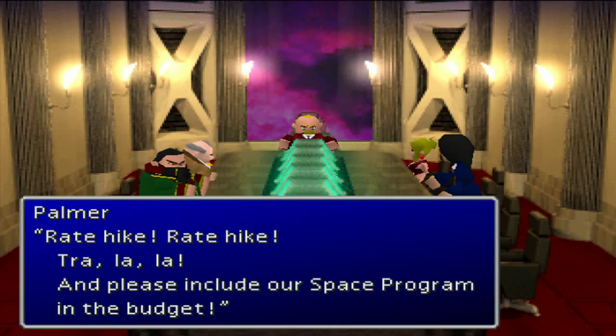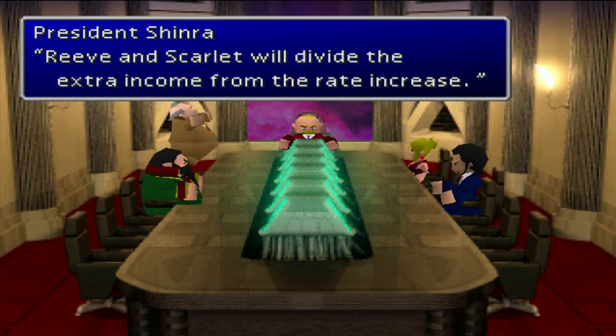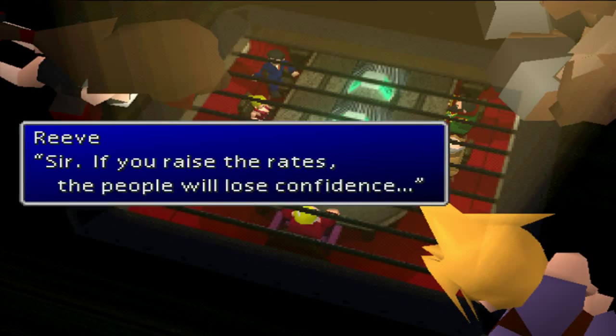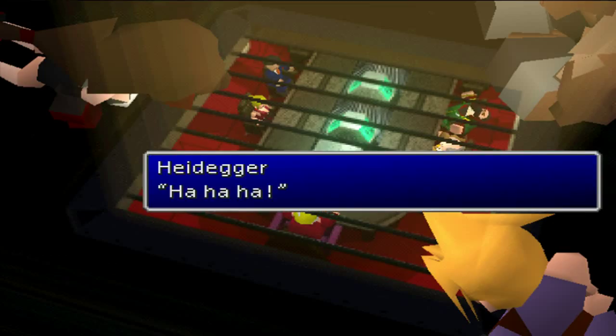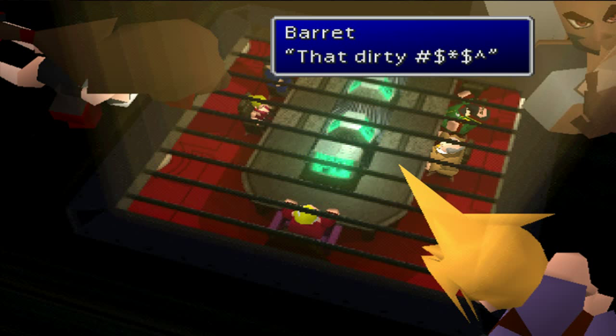Sounds like our world. Reeve and Scarlet will divide the extra income from the rate increase. Who's Scarlet? I have no idea. Oh, Palmer's hilarious — he's like flipping out. Sir, if you raise the rates, people will lose confidence. It'll be alright — the ignorant citizens won't lose confidence, they'll trust Shinra Inc. even more. What an idiot. Dang. You get all the good characters, I get all the dead serious characters. After all, we're the ones who saved Sector 7 from Avalanche. Oh yeah, they saved it — that dirty boop.